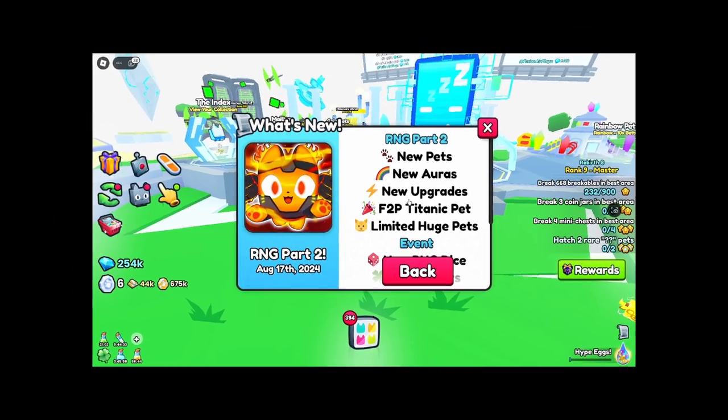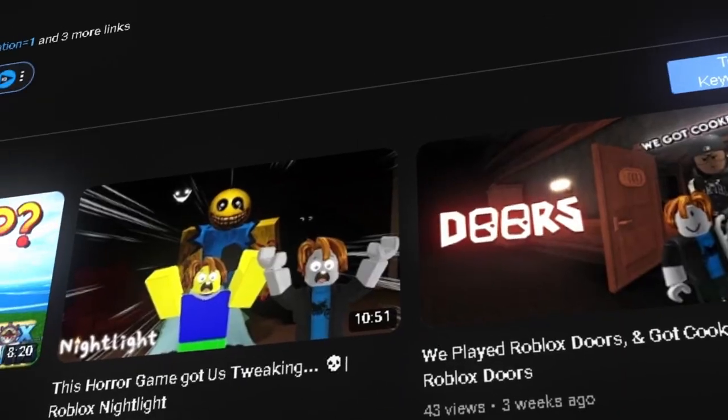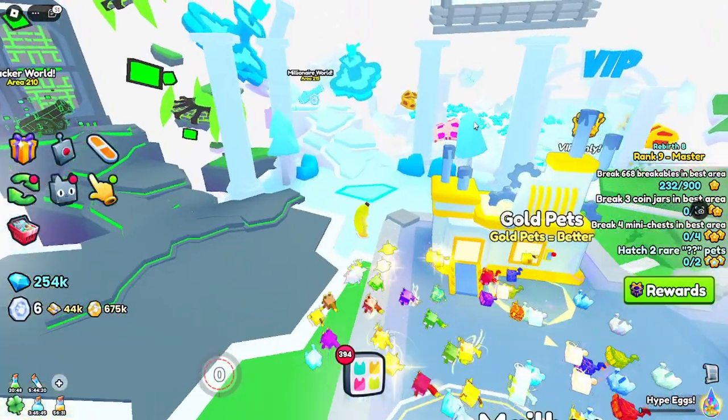We have the RNG part 2 right now — new pets, new orders, new upgrades. I'm not sure what they removed. The Titanic Turng log chest and much more. If you're enjoying this video so far, smash that subscribe button and leave a like for more videos.